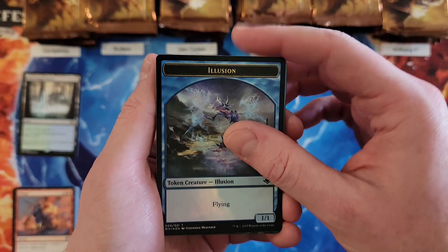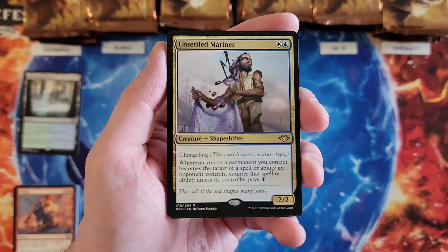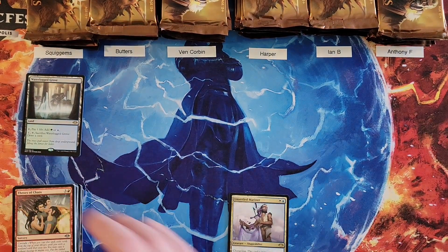Foil Illusion token. We got Unsettled Mariner for a two — another good rare. This set is just chock full of good rares, lots of them.